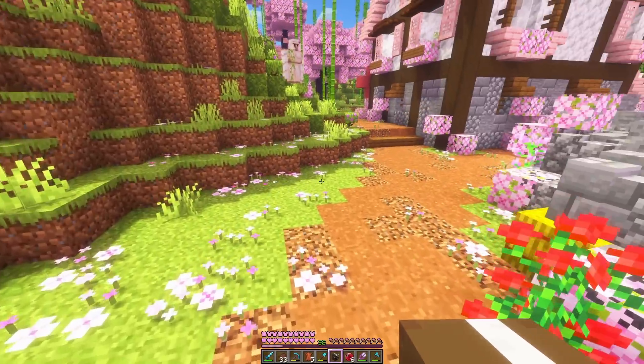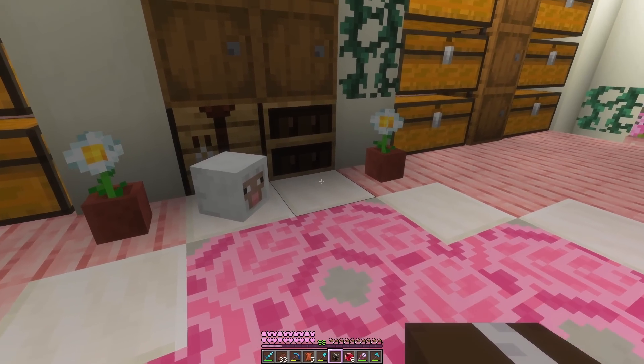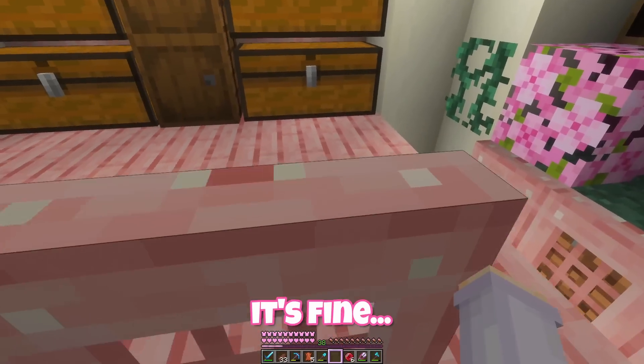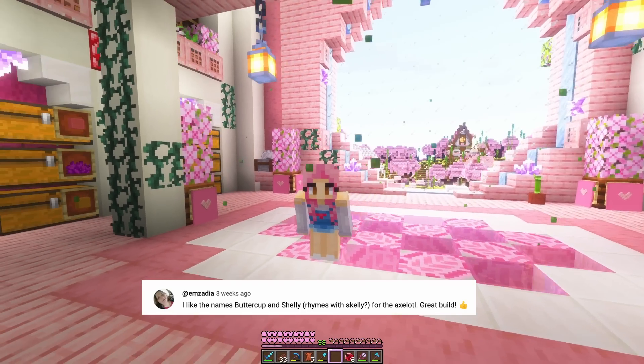These must be quite rare. I'm not sure what to do with this. Maybe some extra decor for our new storage room — we do have a sheep head, I guess they can be friends. Is that kind of morbid? Nah, it's fine. As for our axolotl, I think we will go with a cute yellow themed name — Buttercup.